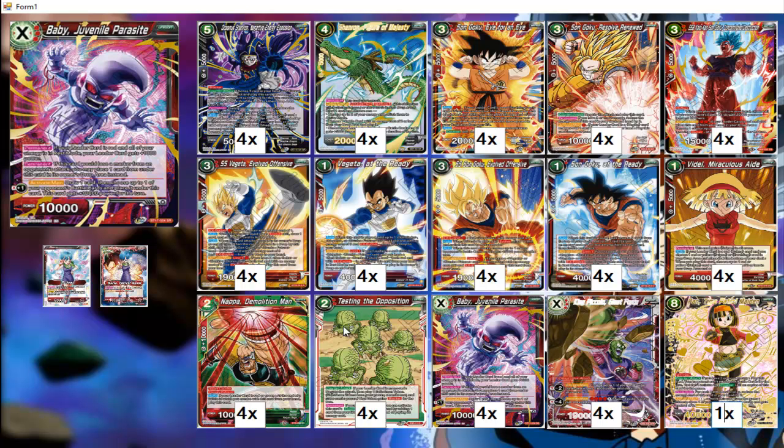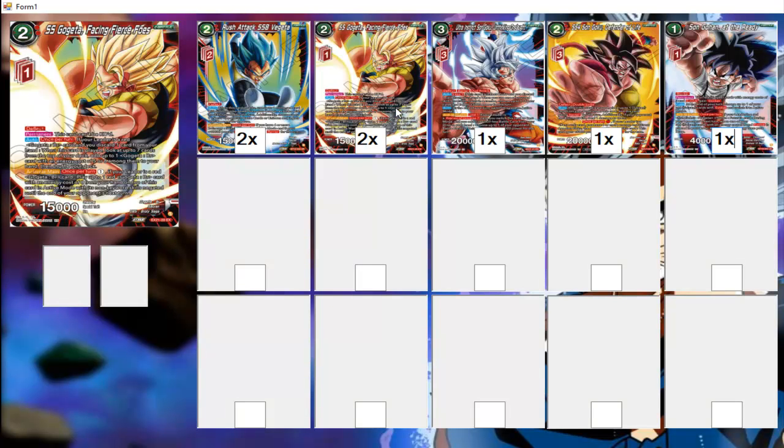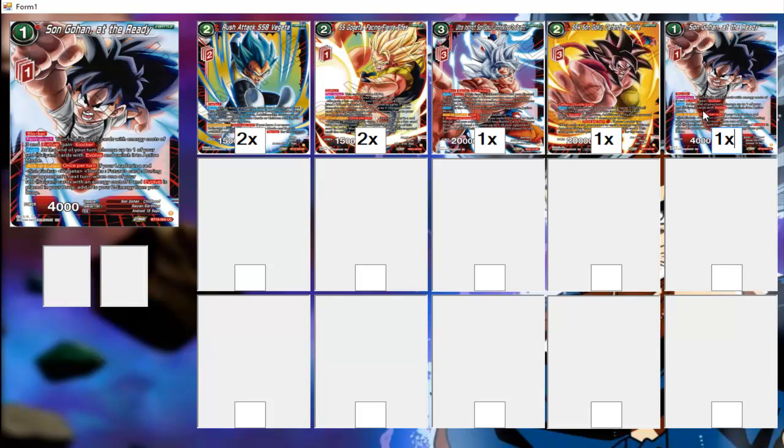The Z deck limit is seven cards. We have two Rush Attack Super Saiyan Vegeta, two SS Gogeta Facing Fierce Foes, one Ultra Instinct Goku Unthinking Onslaught, one Super Saiyan 4 Goku Defender of Life, and one Gohan at the Ready.